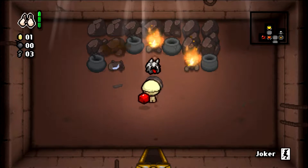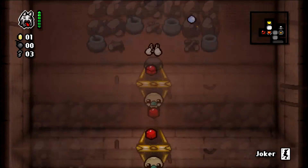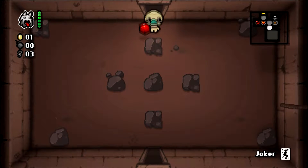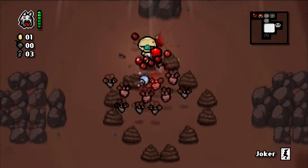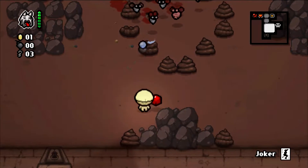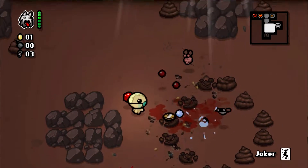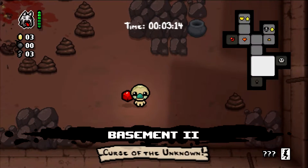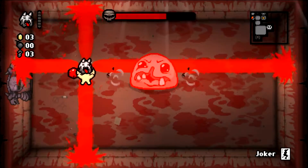Mom's Bra — we're getting really screwed here. No passive items, all active items, and you can only carry one, so I'm not getting a solid upgrade. Our first floor gave us Cube of Meat and that's decent, I wouldn't say it's super fancy. I was trying to use it to block these guys but obviously it did not work the way I wanted — really bad play. Boss fight — get rekt, monster.